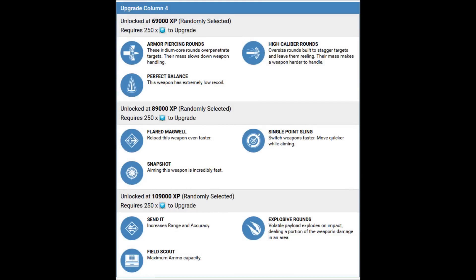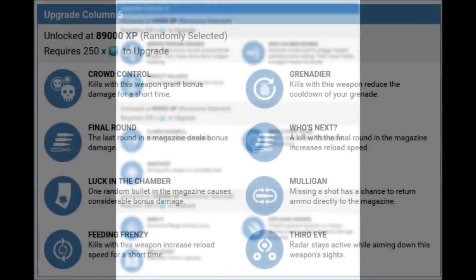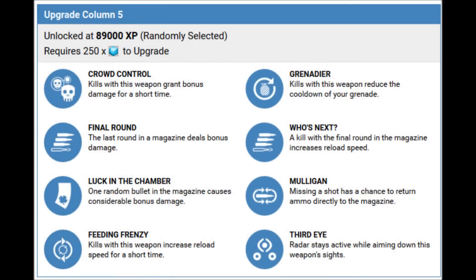For the fifth column we have a chance at Crowd Control, where kills grant bonus damage; Final Round, where the last round in the mag causes considerable bonus damage; Luck in the Chamber, where one random bullet in the mag causes considerable bonus damage; Grenader, where kills reduce your grenade cooldown; Mulligan, where missing a shot has a chance to return ammo back to the mag; and Third Eye, where radar stays active while aiming down sights.